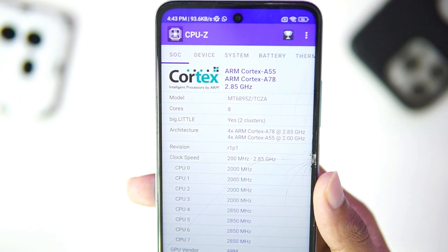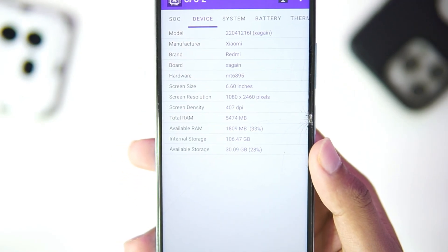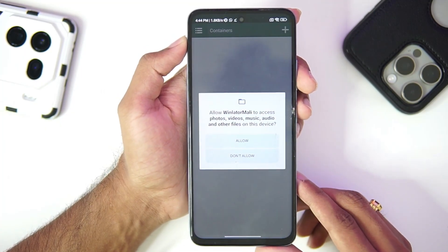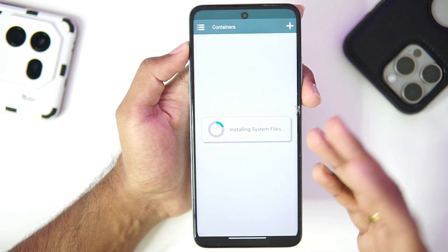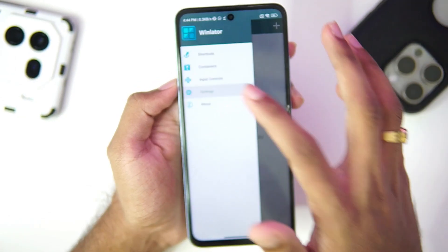WinLater Mali is an open source Windows emulator for Android created specifically for low-end processors with Mali GPUs — for example, MediaTek, Exynos, or UniSoC processors. My device has about 5.4 GB of RAM. With that said, let's start testing the emulator. We'll be setting it up for the first time and creating a new container — I recommend you guys do the same after this update.